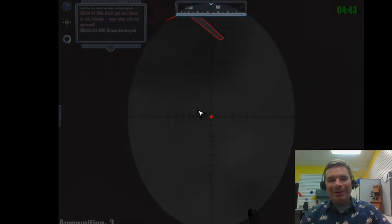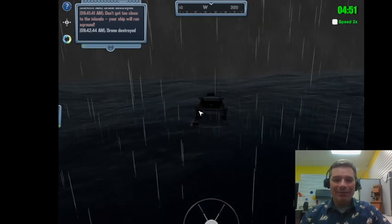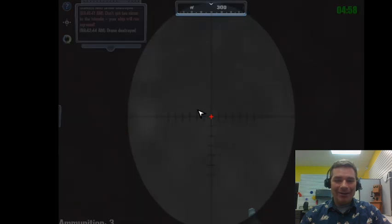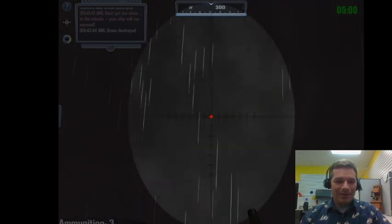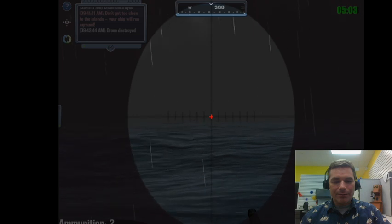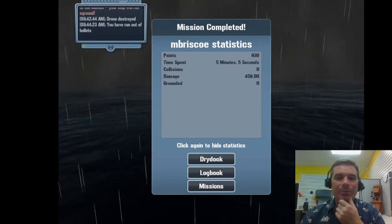I can't aim up anymore and can't drive backwards to get a better angle. I was hitting D out of habit expecting a crew member - if I could have backed up I could have kept it in my sights, but since I was manning the weapon there's no crew member to steer. I'll take three lucky long-range shots to wrap up practice - 930 points is not going to cut it.